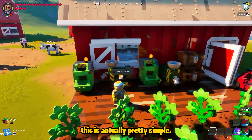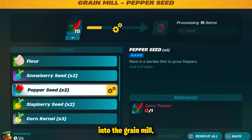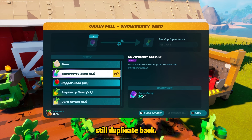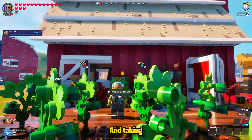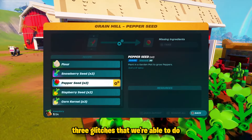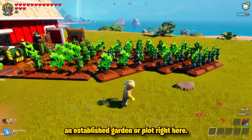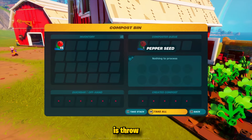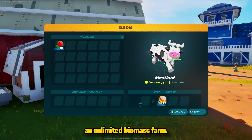The second part is simple: throw all the peppers into the grain mill. If you throw 15 spicy peppers in, you get 30 seeds back. Do the same with snowberries — 26 in gives 52 seeds back. You can then use those seeds to expand your garden, or throw them into a compost bin to get biomass. This effectively creates an unlimited biomass farm.